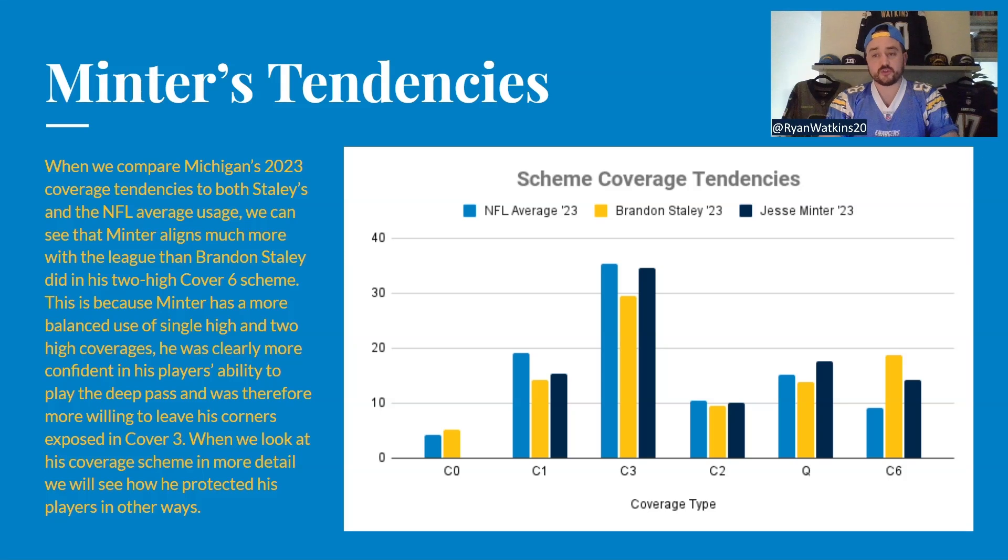A really common theme throughout his system is that the apex guys — between the edge of the tackles and the corners, so your nickel, extra safety, will linebacker, and dime safety — have to play both up and down the channel just as aggressively. It's going to be interesting to see how they answer those spots with the addition of Alohi Gilman, who I think will really suit those spots. We know Derwin James can play downhill, but can JT Woods? He showed it at Baylor but hasn't shown it for the Chargers yet.